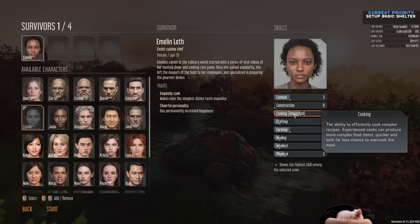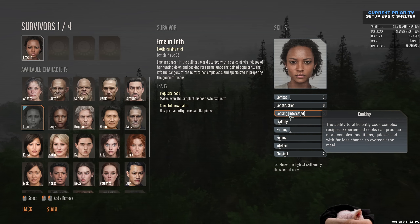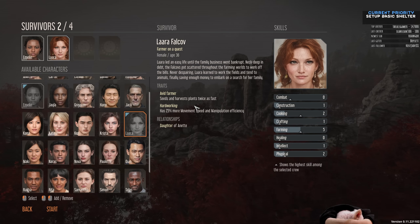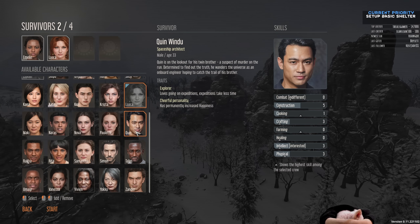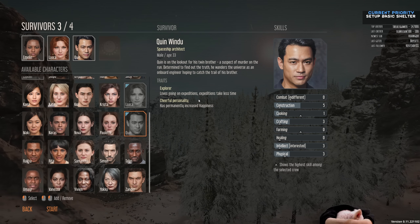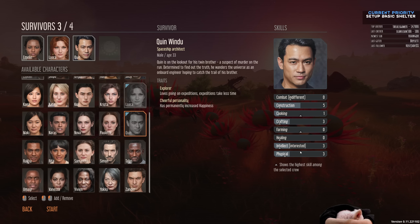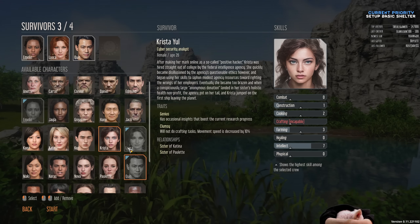I'm going to pick Emelyn, who is very cheery and also makes amazing food — she'll be primarily our cook. Cooking is something you have to do a lot of just to keep people fed, so having a cook that makes wonderful food is definitely a boon. I'm also going to pick Lara, an avid farmer who seeds and harvests plants twice as fast, and has a bonus to movement speed and manipulation. Next I'll pick Quinn, an explorer who likes expeditions and takes less time on them. He's also cheery and has an interest in intellect with skills in construction, physical, and crafting.